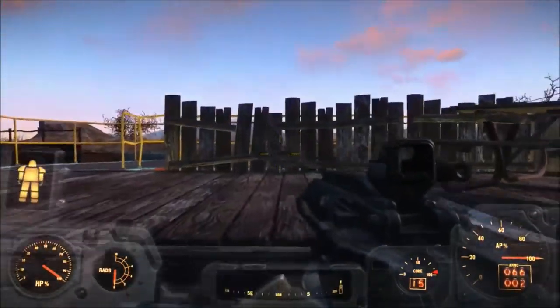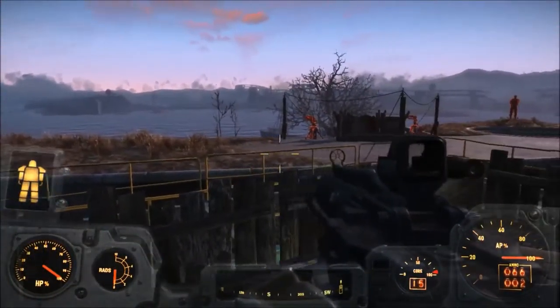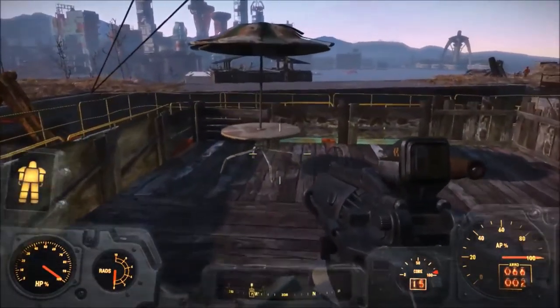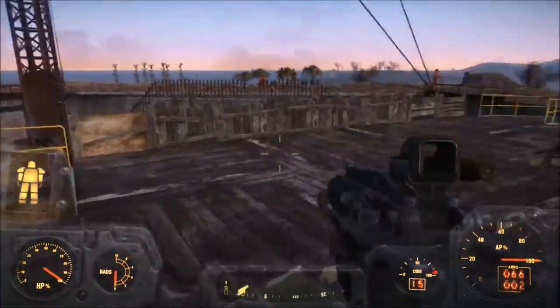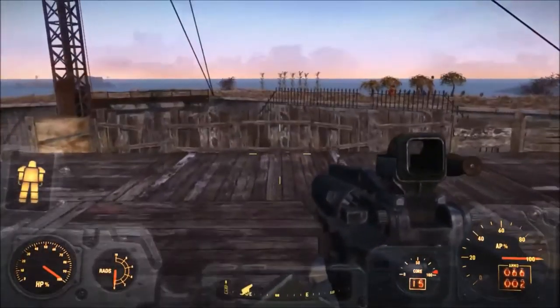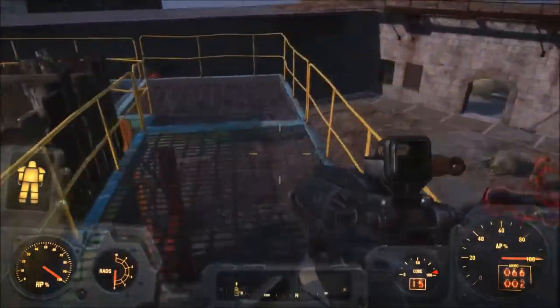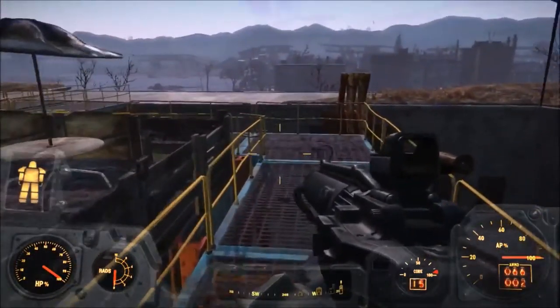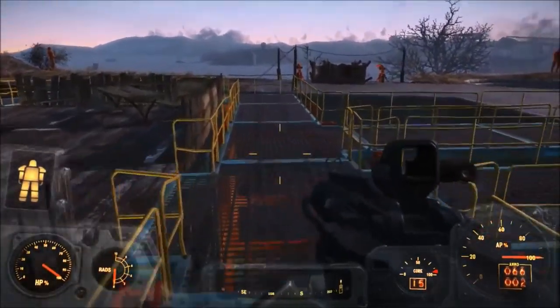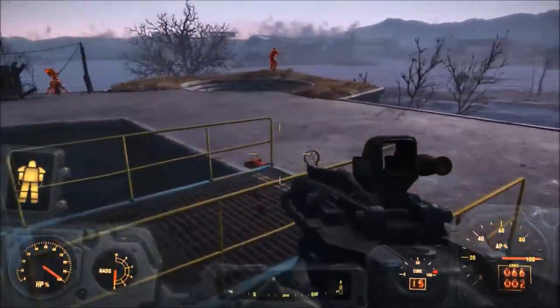Up here we have a nice little dining area. Outside, we have a nice little umbrella so people can stand and eat, and over here they can drink beers. Moving along our industrial step-way, we move on to the new and improved castle wall.